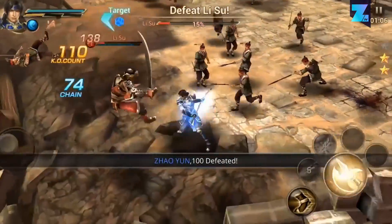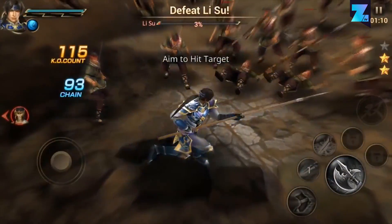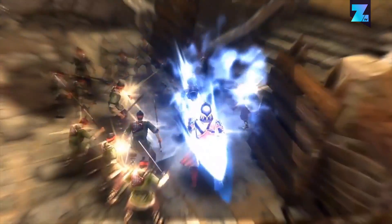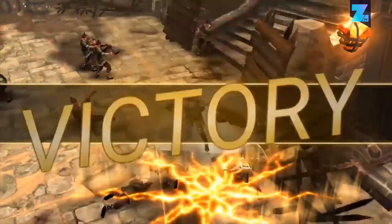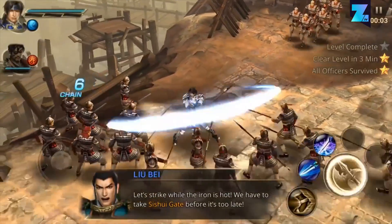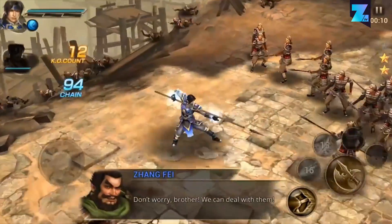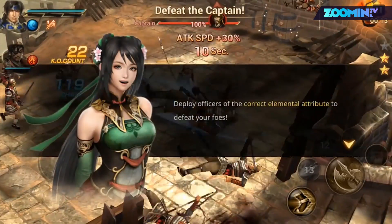After playing Dynasty Warriors on your PlayStation 2, PlayStation 3, and PlayStation 4, it's now time to bring this hack-and-slash game to your smartphone. Dynasty Warriors Unleashed is very true to its original games — you will be battling waves of enemies, unleashing powerful attacks that look visually very appealing. Controls are smooth and easy to get into, and the game offers lots of customization with items, weapons, and generals you can appoint to your army. Each of the 48 heroes has different abilities.